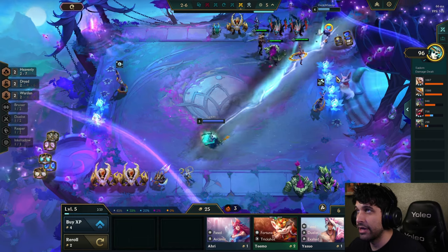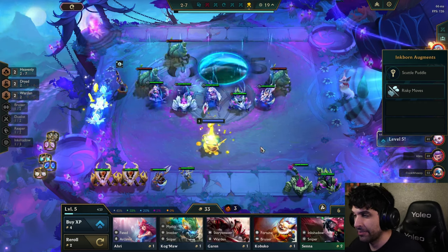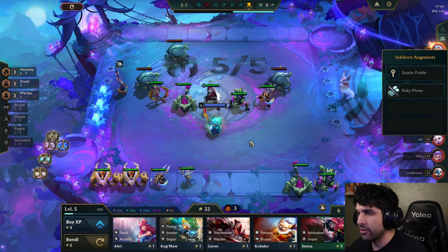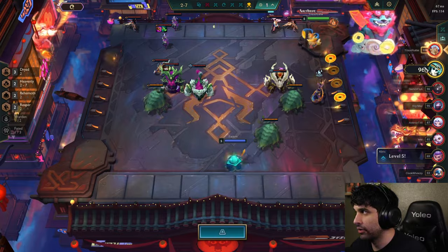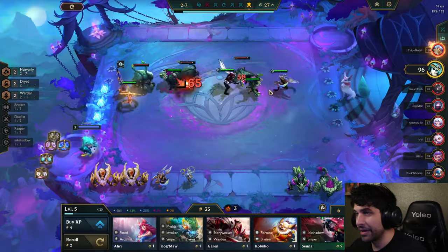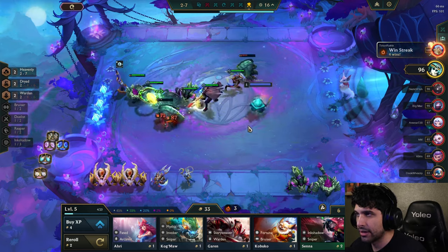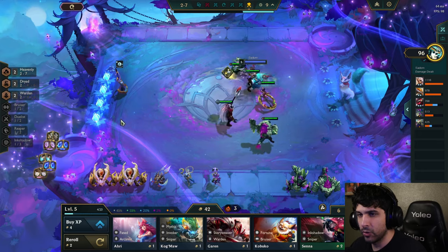This guy's also at 50 gold — he took an augment that reduces his health by 30 right off the bat but gives him so much gold. If I was offered that augment, I would take it because it's insanely strong. I think we can slam items after this round — we're at 33 gold, we want to get above 50 and then we can start spending. A two-star Gnar would be good. Oh, a Kindred — we wanted that! We made over 40 gold, which is amazing.